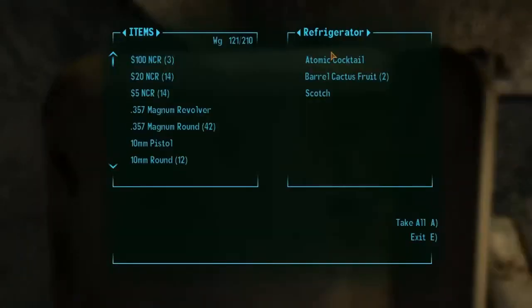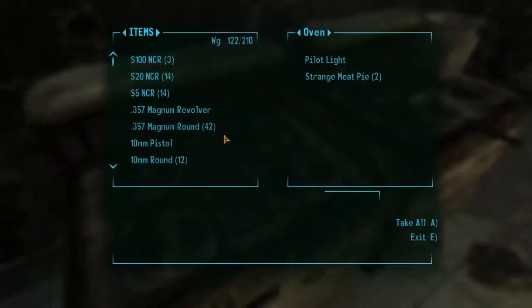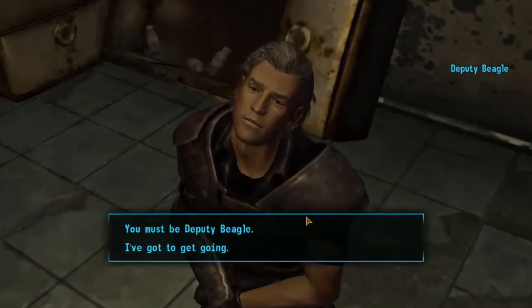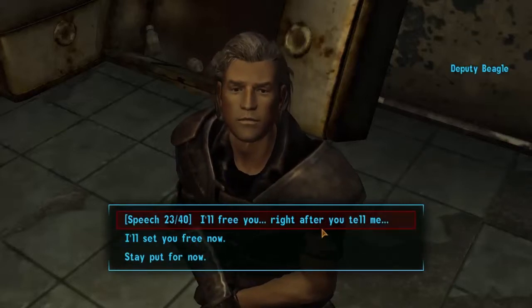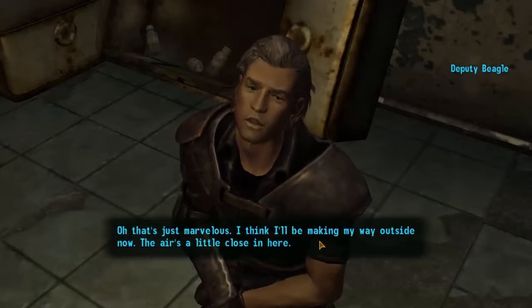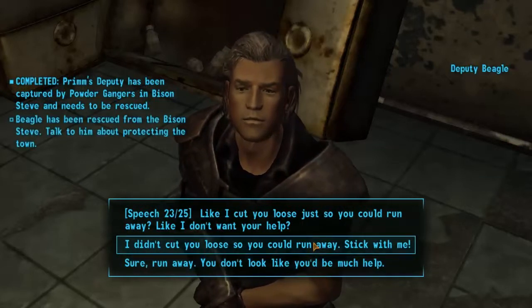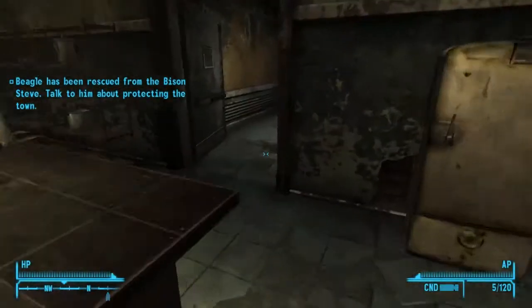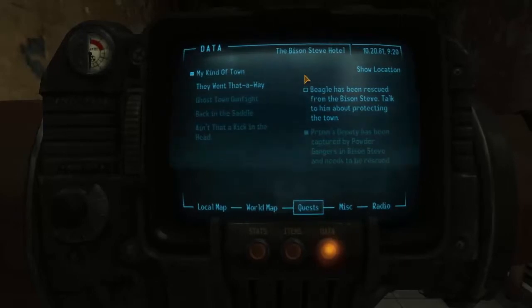I'm not coming to save you just yet, I want to check and loot. Automatic cocktail, scotch — don't need that. I hear that you have information. Indeed I do. Oh, that's just marvelous. I think I'll be making my way out. That's so gracious of you to offer to bodyguard me like that. Beagle has been rescued from Bison Steve.